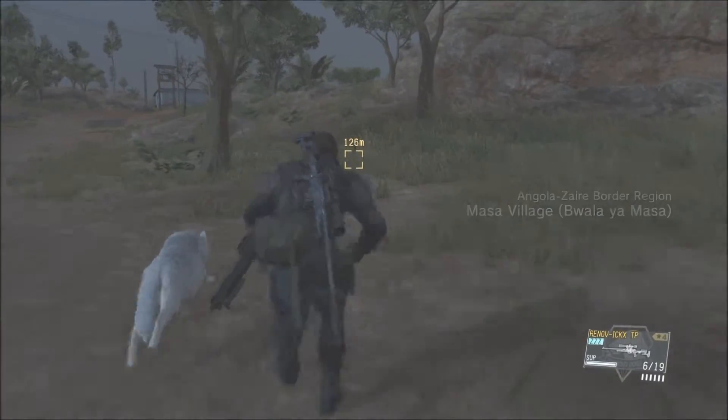Welcome to Outer Heaven. We got rules around here — never draw a weapon on a fellow soldier. Anyone here can use a knife or a gun. What you're going to learn is how to use your head. Let's move.